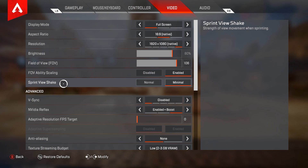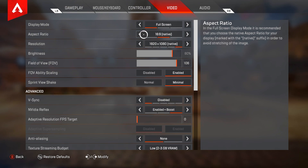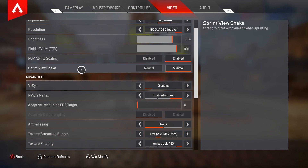A lot of people don't play on a really beefy computer. For my PC video settings, my display mode is going to be on full screen, aspect ratio is 16:9 native, resolution is 1920x1080 — I don't have a 1440p monitor so this is the highest I can get. I don't like playing stretched res because it gives me a headache and I prefer how native looks. For brightness I have this on 80 — brightness is really important in this game, there are a lot of dark areas. For field of view I have this on 106. For FOV ability scaling I have this enabled — it changes your FOV depending on certain abilities like Octane's stim. For sprint view shake I have this on minimal — normal just messes up your aim.